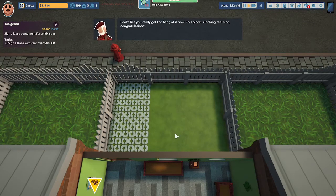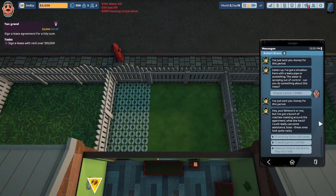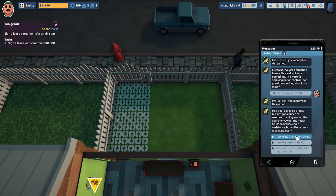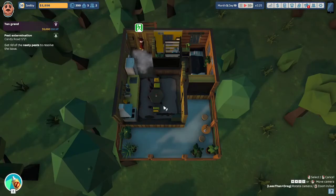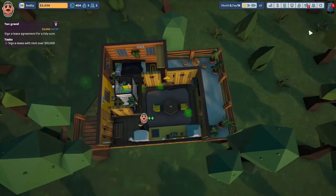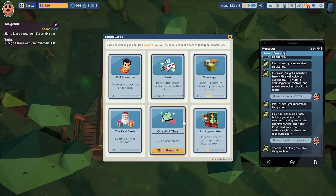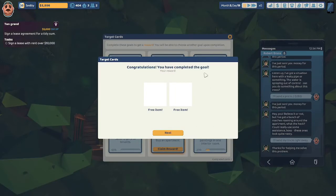Congratulations — looks like you really got the hang of this now, this place is looking really nice. Robert Bruce says hey, you won't believe it, but he's got a bunch of roaches roaming around the apartment. We had to wait until we were finished with the auction because they wanted us to send in a pro for $1,750, but I didn't want to spend our personal cash while in the process of an auction. Let's send Uncle Steve in right away to Candy Road — he's going to spray a poisonous cloud around. Robert Bruce has been having a lot of dirty dates with pizza boxes, which is why we have roaches. We're going to send Uncle Steve out because it was a success. Robert Bruce says thanks for helping me solve this problem.